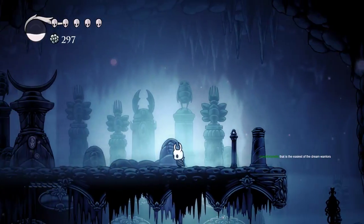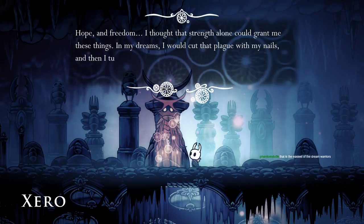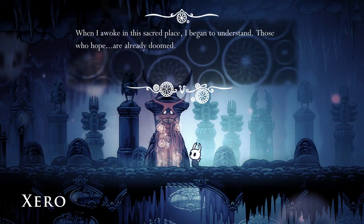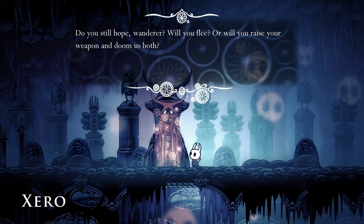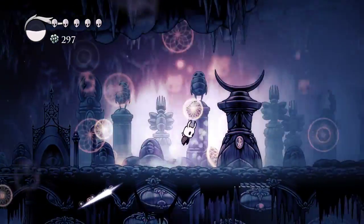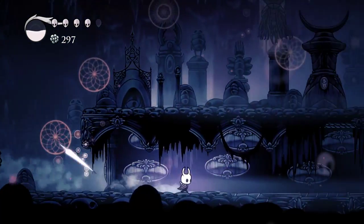I swear to God if he kills me I will blame you. Stop there. Those who try to leave this kingdom are cursed - better to rest here until time itself sleeps. Hope and freedom - I thought that strength alone could grant me these things. In my dreams I would cut that plague with my nail and then turn my weapon upon the king. When I awoke in this sacred place I began to understand - those who hope are already doomed. Do you still hope, wanderer? Will you flee, or will you raise your weapon and doom us both? I shall. Whoa, holy shit - it's fucking Sakuya from Touhou! He ignores walls - he does not give a single fuck about walls.